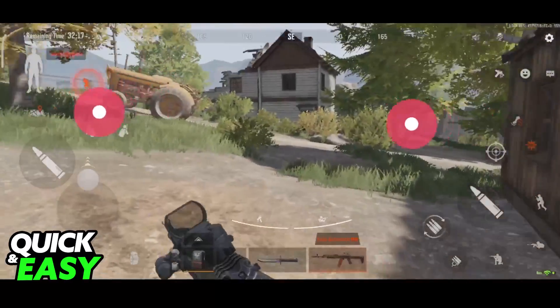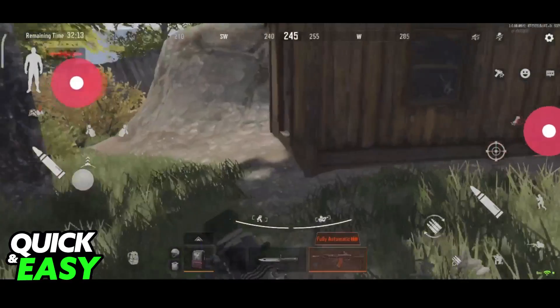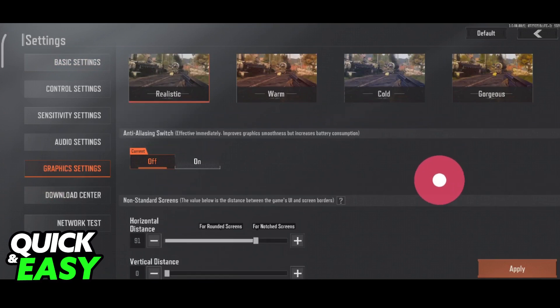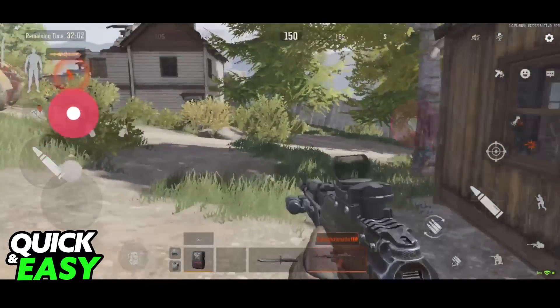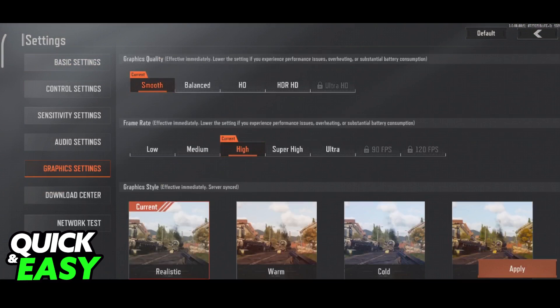As you can see the graphics are reloaded, and depending on the options that you chose you will see different graphical quality and performance. You can go back to the graphics settings and choose some other stuff like anti-aliasing and change the HUD for non-standard screens, although this won't affect performance much. The big difference is changing the graphics quality at the top to smooth.